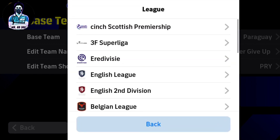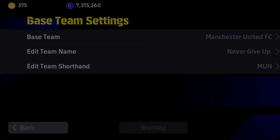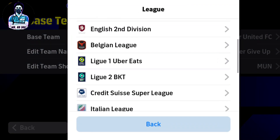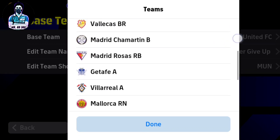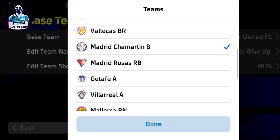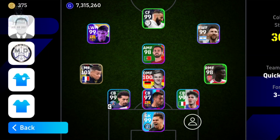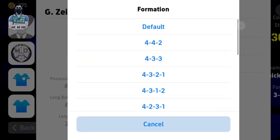Select your team. Go back to game plan, select the manager icon, set formation, and export.